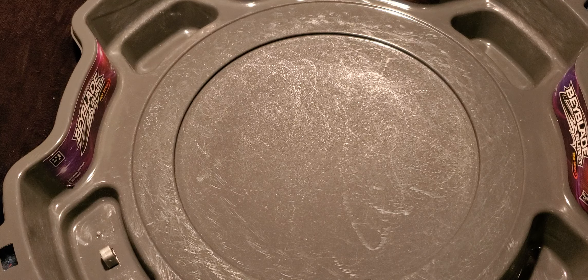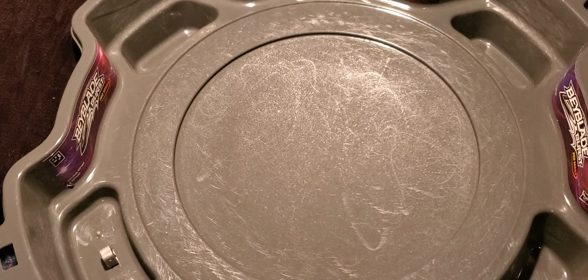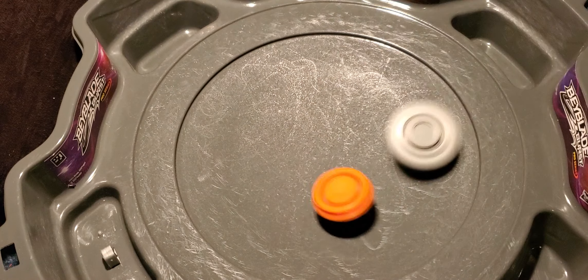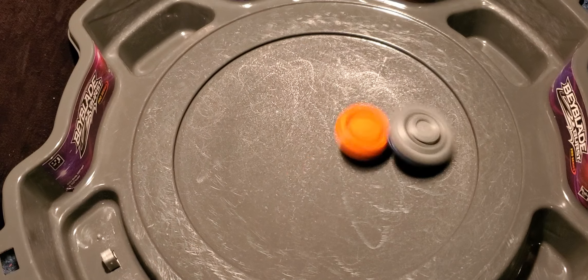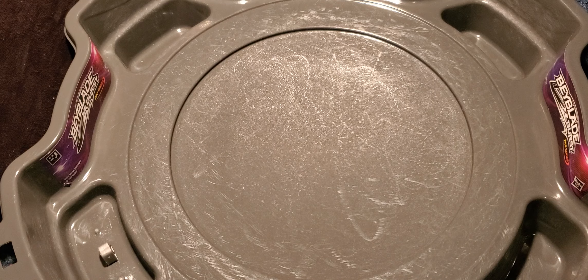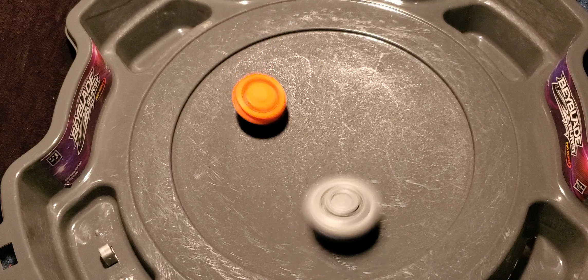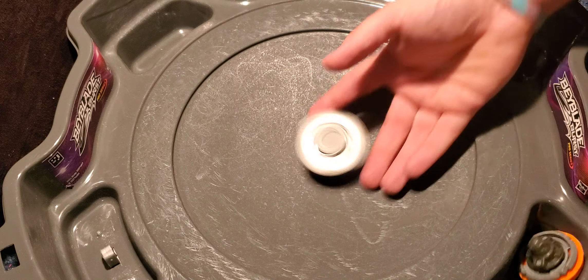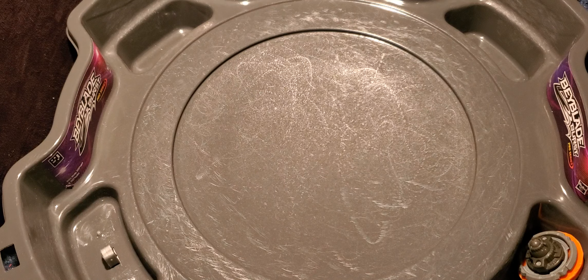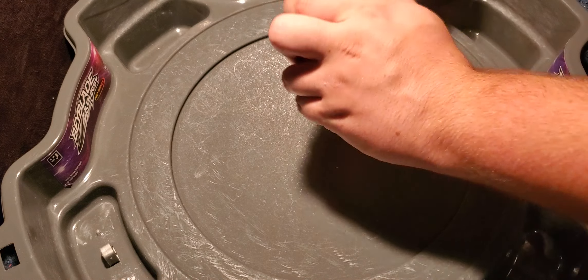This is where it starts getting really funny. We now have Iron Brutus Outer Orbit — believe it or not, he is the number four member. This is Brutus' biggest weakness: a Bey that's good at getting knockouts, because that's what Brutus is weak to. Brutus can take hits with the best of them. Still taking damage, though. Two to zero.